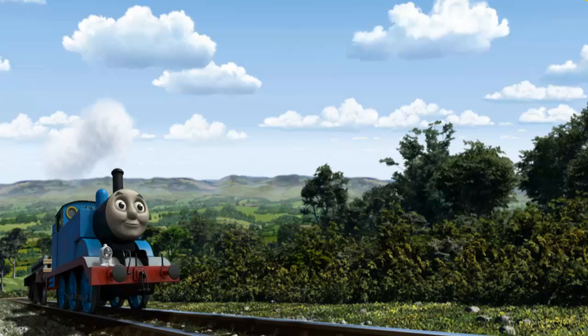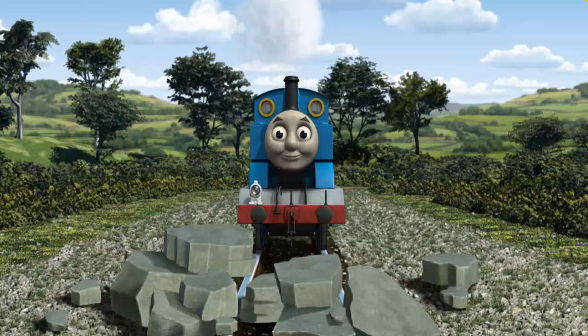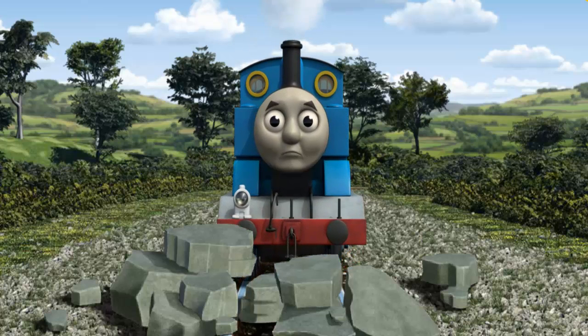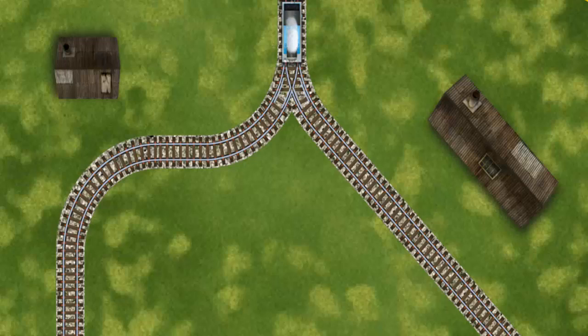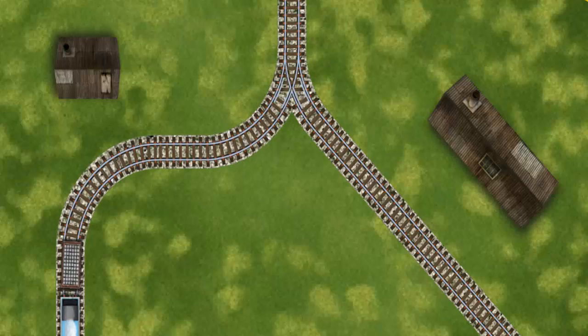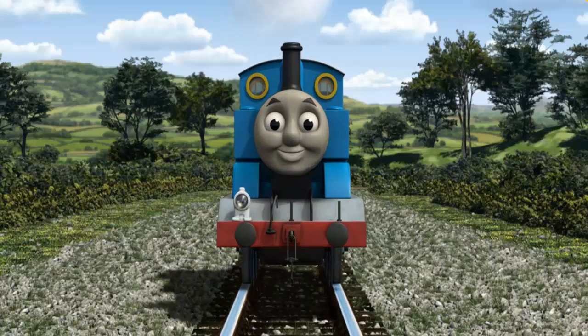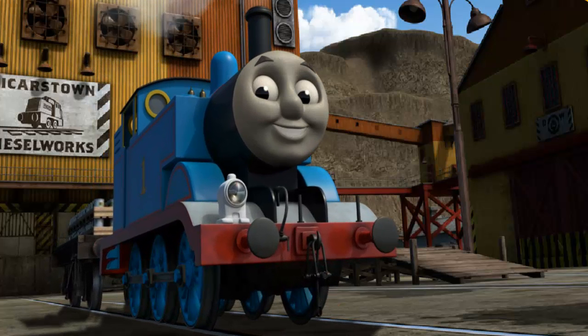Thomas pumped his pistons and puffed out of the docks. Suddenly, the tracks were blocked. Thomas had to stop — he needed to go a different way. Help Thomas find the track that goes nearest to the shortest building. Let's go! Thomas puffed proudly into the dieselworks. With your help, he was right on time.